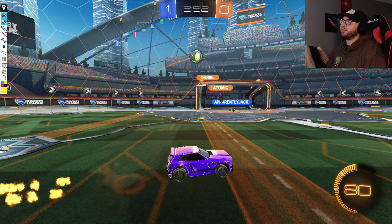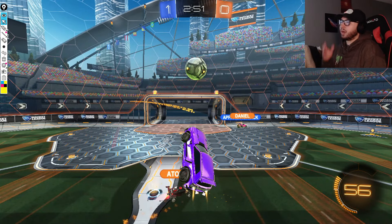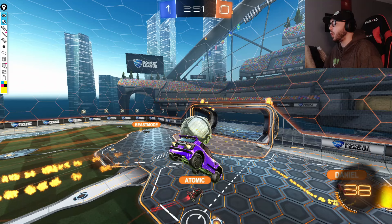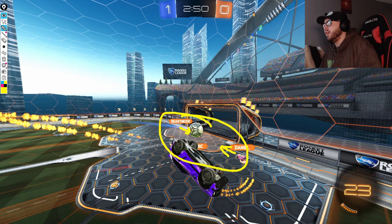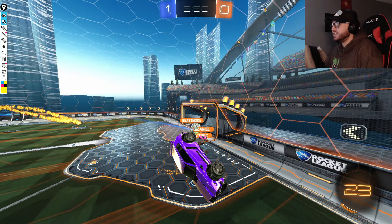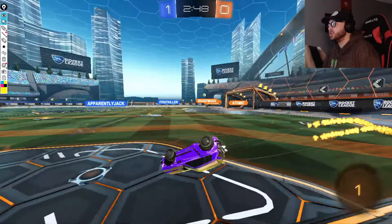Daniel gets a loose touch, and instead of Atomic being able to jump up and challenge Chronic, Chronic now has a totally free ball. Chronic recognizes the potential open net and goes for it, just unfortunately unable to secure it. In the meantime, Apparently Jack is stealing the corner boost, and because of the bump on Atomic, both Beast Mode and Daniel are flying back to net as fast as possible, ending up with all three G2 players in one very small area of the field. They do get the clear, but it's an incredibly awkward situation with all three players in their own box.